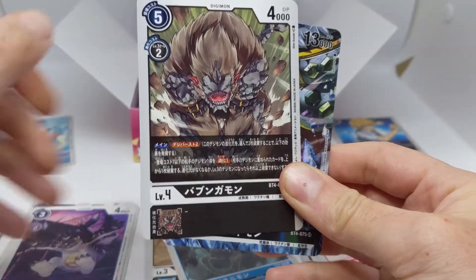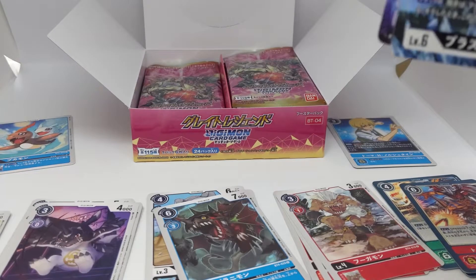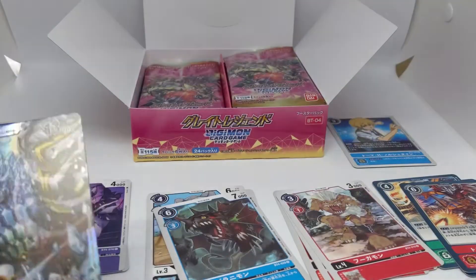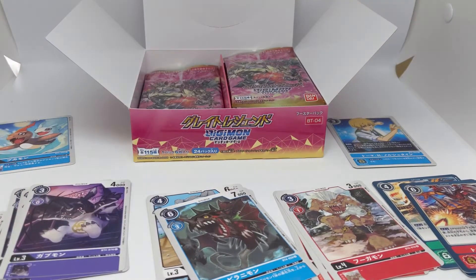There's Blastmon, which I accidentally revealed. Where's my black pile? I do not have a black pile — now I do. There's Blastmon, somebody we didn't see in the first unboxing video. So it's nice that we get to fill in those blanks.